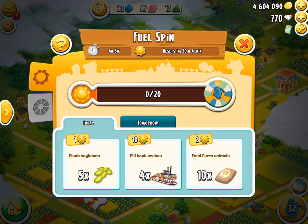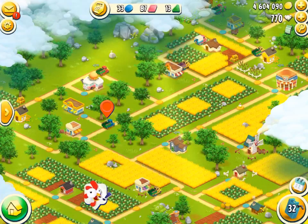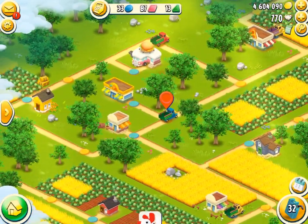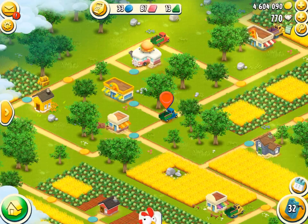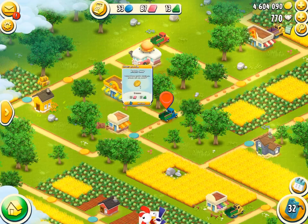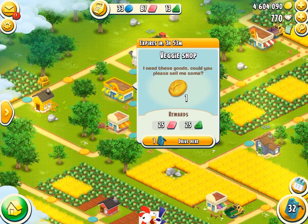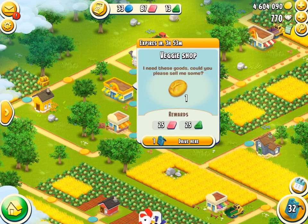Moving on to the next tip. So the different orders — the requests in order, which will get you these tokens. If it's an order, for example, we come over here. See, this is an order — they want a potato bread from our farm. So that there is a request.